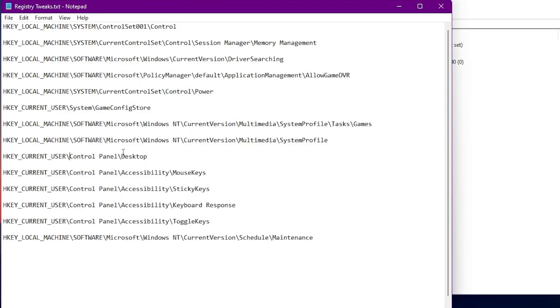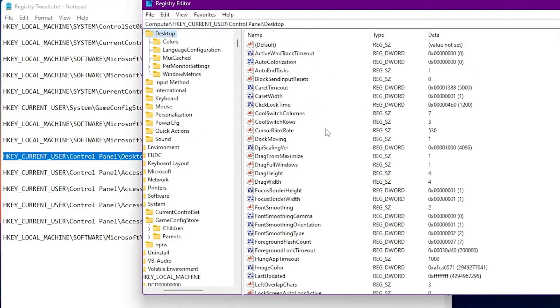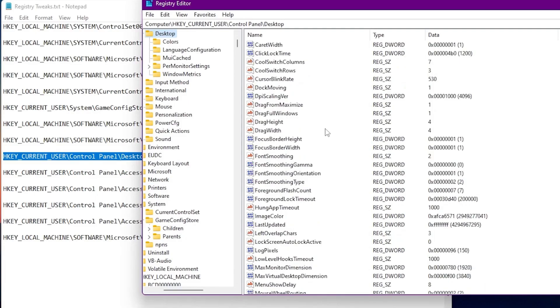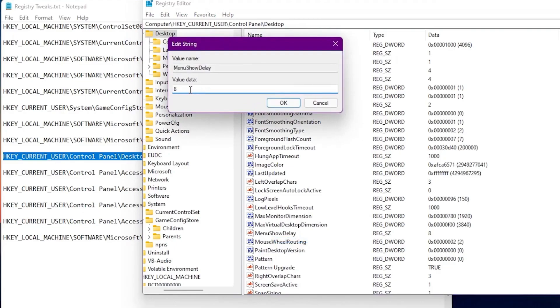This next registry tweak will not directly boost FPS but will make your Windows and PC more responsive and snappier. Copy this address, paste it and press Enter. Find the option called 'MenuShowDelay'. The current value data is 8. Simply set it to 0, then click OK.